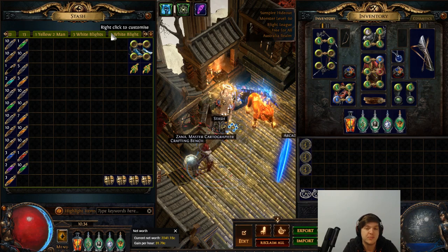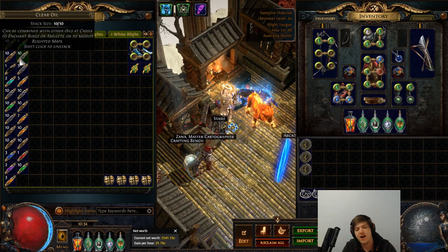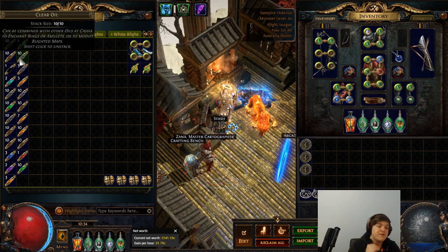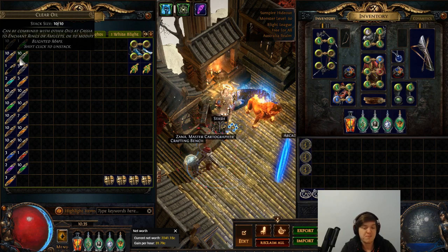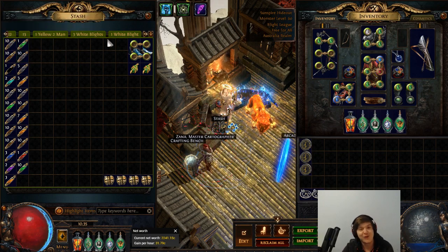The first map I want to cover is a white blighted map I ran solo. I alched it, chiseled it up to 20%, made sure it had high quantity and pack size, and then used three clear oils on it — which add 5% pack size each, totaling another 15% pack size. So it was a reasonably juiced-up map. I managed to clear the whole map, receive all the rewards without crashing, and got everything back to base and into my stash. Here are the rewards.